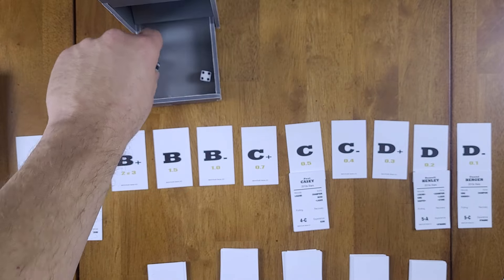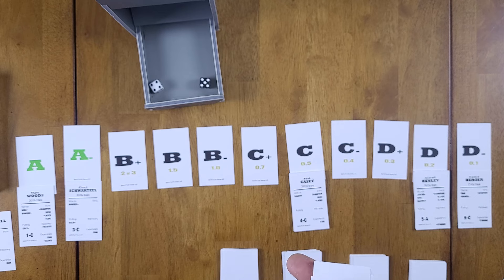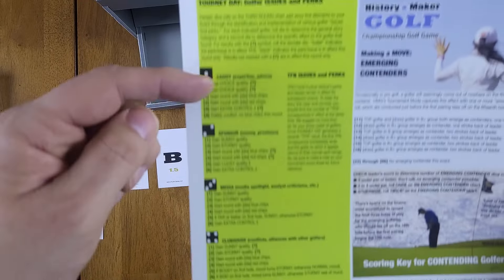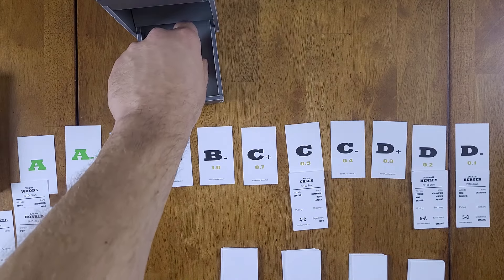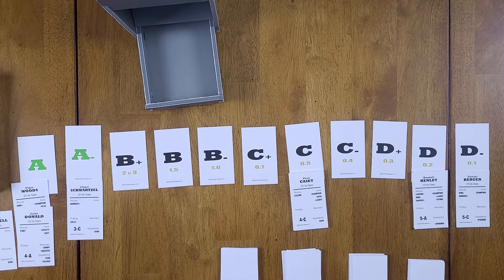Roll 45 — draw golfer contends with an A. That's Luke Donald, so he gets an A. There's a note: he also gets placement and a roll on the 20-day perks and issues chart for an added entry. We roll one die and get a two — sponsor money provision. We roll again and get a two — gain stormy quality. We'll talk about the stormy quality when we get into the actual gameplay.